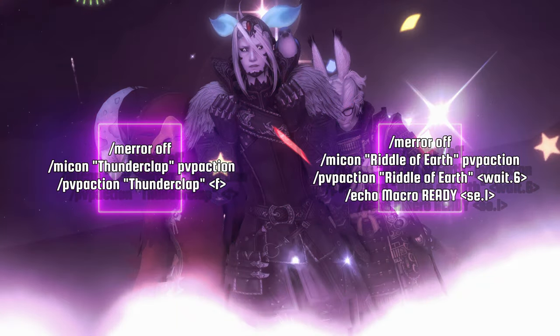Here are two macros I created which can be of use to a few of you. Firstly is a nice and simple Thunderclap to your focus target, allowing you to dash to a friend or a specific ally such as a Dark Knight with a single button press, without the need to target first. And second is my audio cue Riddle of Earth. Upon use, a 6-second timer will commence. After 6 seconds, an audio cue will sound, which only yourself can hear, letting you know that you have 3 seconds remaining to cast Earth's Reply. This is good for those of you who struggle to keep track of abilities that include timers throughout all of the chaos.